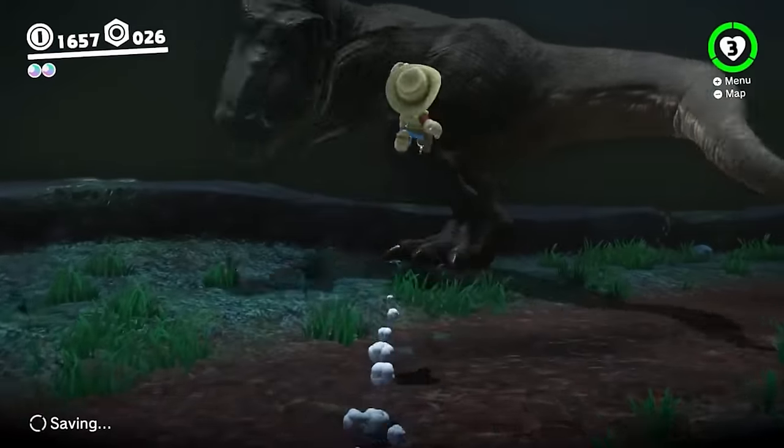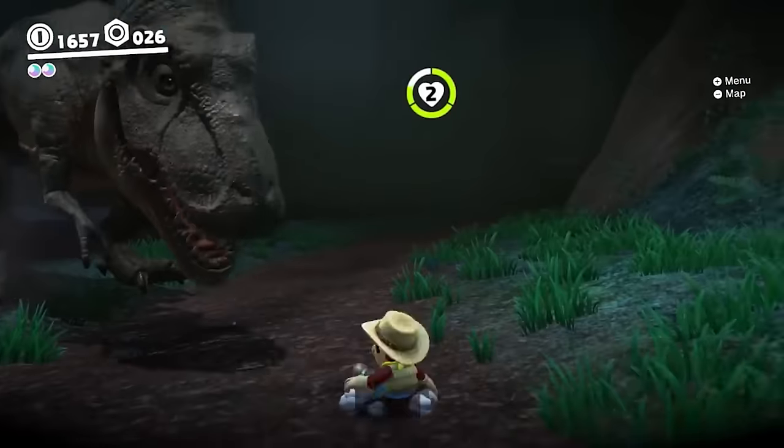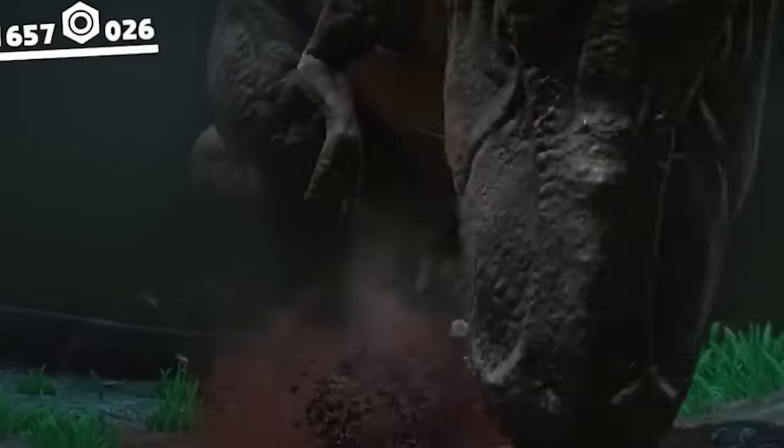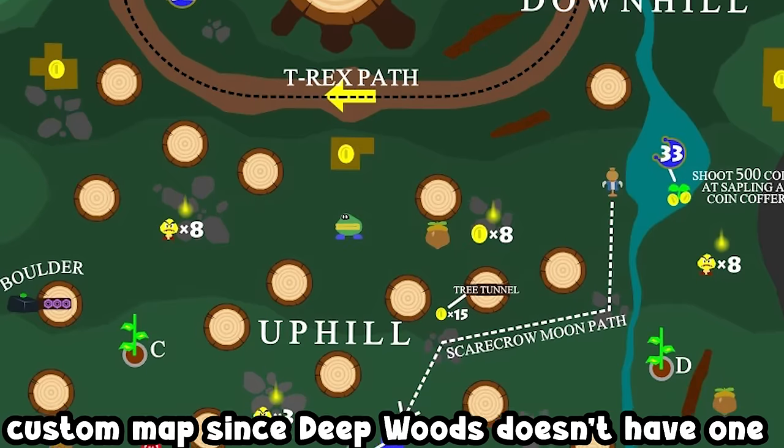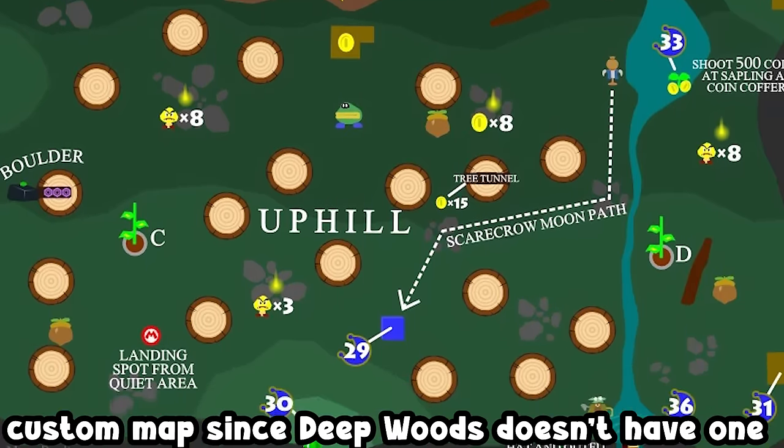That is, until you walk a few steps and awaken the owner of this here Deep Woods. There's a giant T-Rex down here. Luckily, he's only present at one half of the map, so unless you drag him across the map, you really don't have to worry about him unless you're down there.